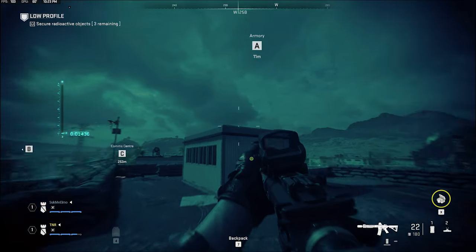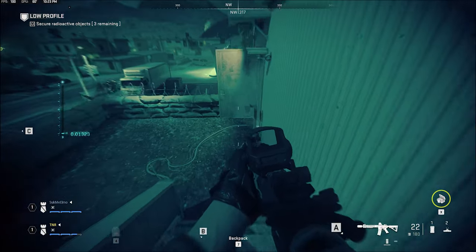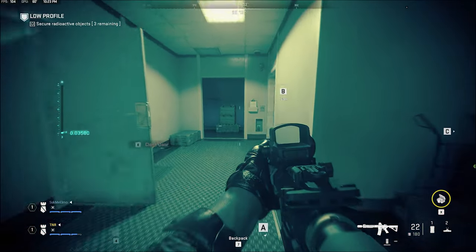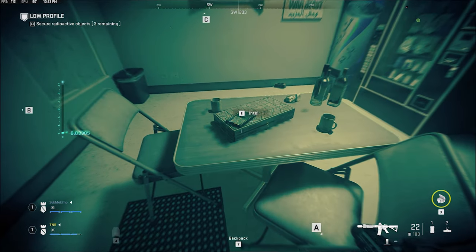Now we're on the rooftop of the A objective. Go ahead and head down the staircase and then into the doorway. There will be traps around here so make sure you clear them out first. From here, make your way all the way around the corner to where the vending machines are — there's one right here on the desk.